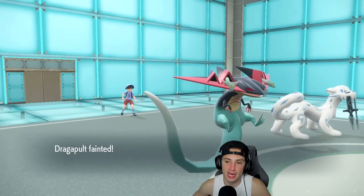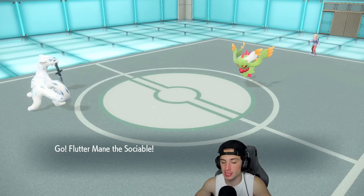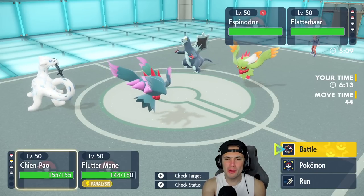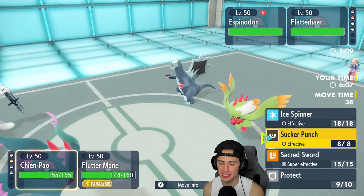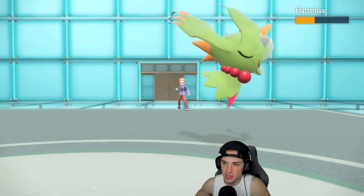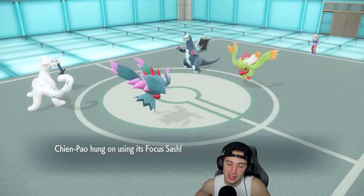Dragapult dies — no surprise there, I wagered 6 million on it. But now we have Shen Pao with Focus Sash — that's big for us. We're in a 2v2 situation: Shen Pao and Fluttermane versus their back. I go for Sucker Punch into Fluttermane and Dazzling Gleam. Sucker Punch almost KOs. Shen Pao's still alive on the Sash.